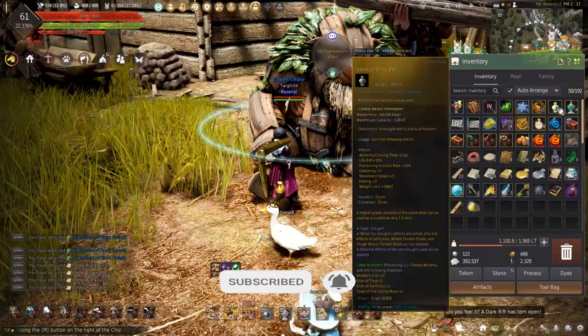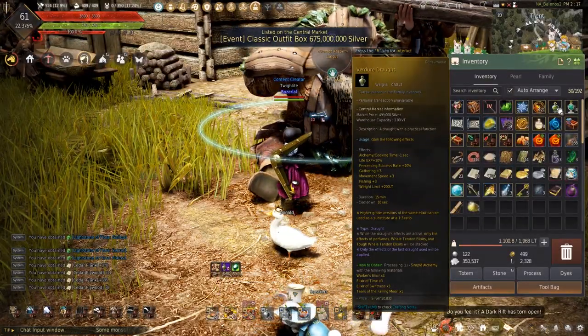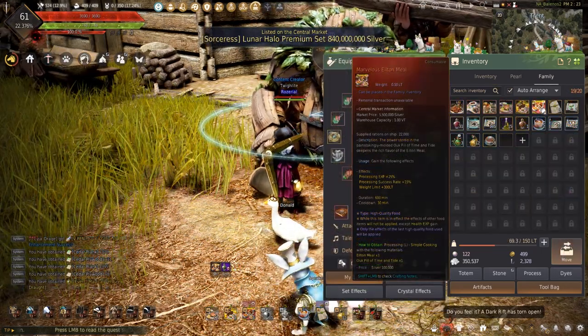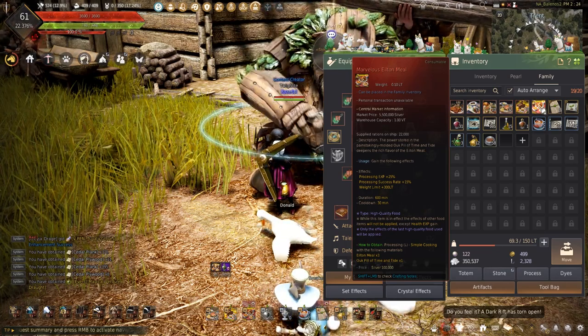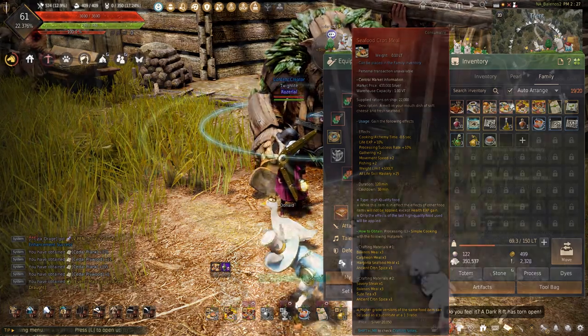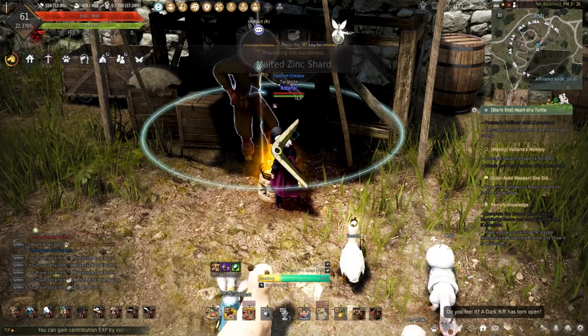Back to increasing the success rate: the Vadir drought can be used for that plus 20 processing success rate, and a Marvelous Elton meal will further increase the success rate by plus 15% and last for 600 minutes, easily making this better than the seafood crons meal. With everything set up, let's get into speeding up processing experience.